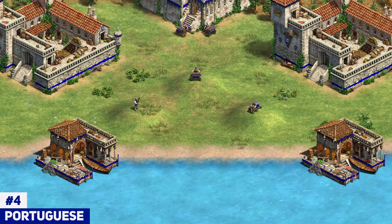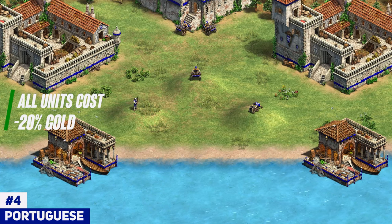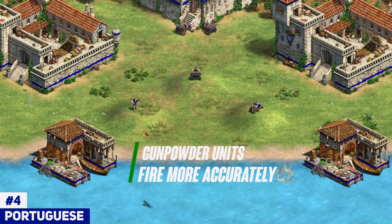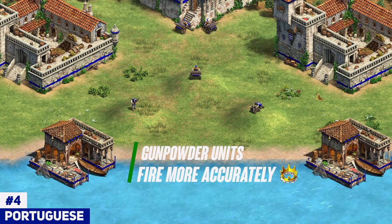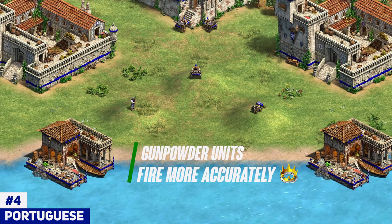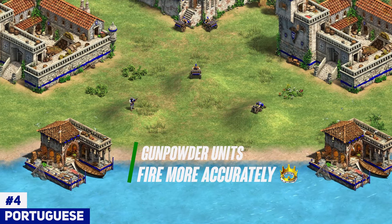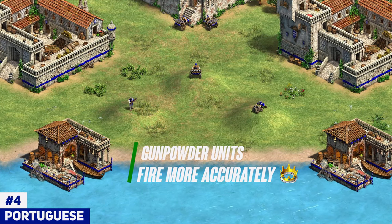However, that's not all the Portuguese get. They of course get all their gold units at a discount, which helps a lot in the gunpowder department. And they also get a unique tech, Arquebus in imperial age, which makes their gunpowder units basically benefit from ballistics. It's the only civ in the game that gets ballistics on gunpowder, and being able to use this with bombard cannons, organ guns, and hand cannoneers makes for an amazing gunpowder civ overall — definitely deserving of its number 4 spot.